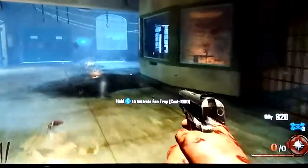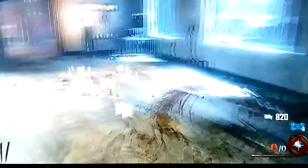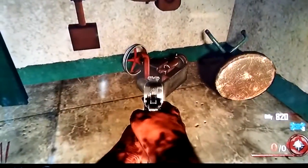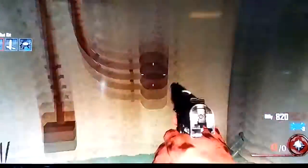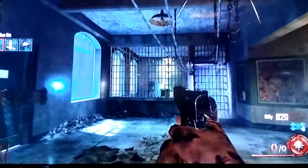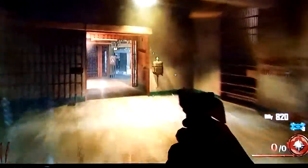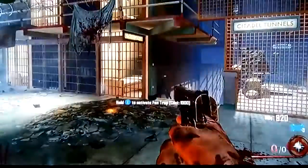Alrighty guys, in this room right here, once you get the power on, once you go right here and turn around — usually the mystery box is there, but anyway, this other piece right here, just a piece right here. And the three pieces are right there. And now the best thing to do is next, I'll show you in a second.